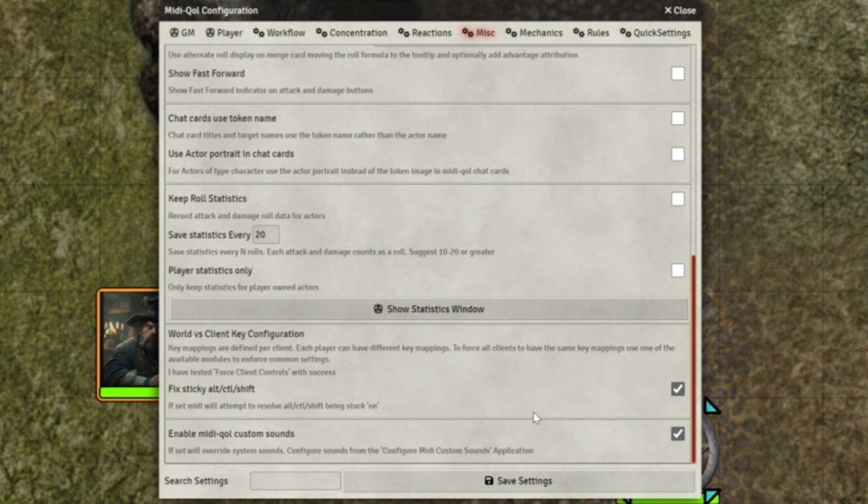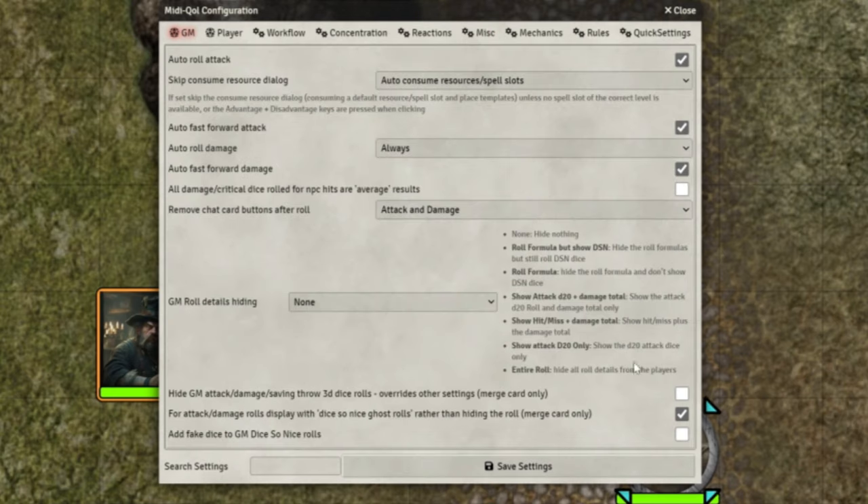Now I'm going to start at the GM settings. This is what I've got set up for the Game Master — all of the Game Master settings here, nothing to scroll on. Auto attack — yes, I've got that on, and I've got it about auto consumption stuff. Again, you can just see exactly what I've got here and replicate those if that's what you want to do.